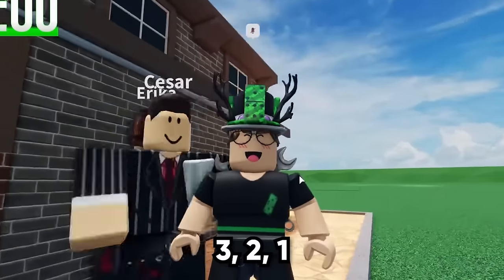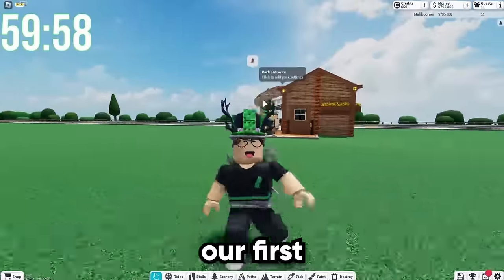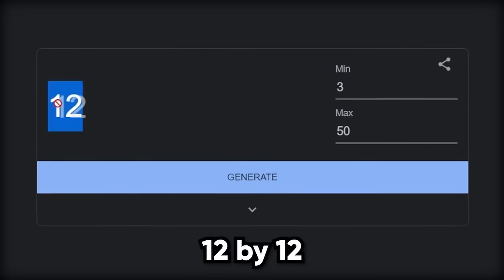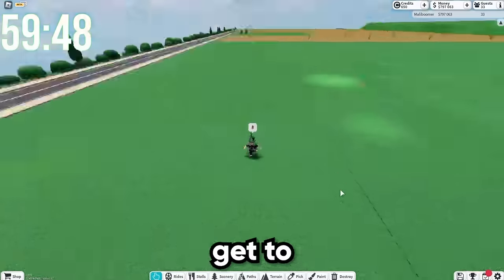All right, let's start this challenge in 3, 2, 1. Timer starts now. We got to generate our first number. Let's go ahead and generate our very first one. 12 by 12 is our very first plot size for a roller coaster. Let's get to building this.